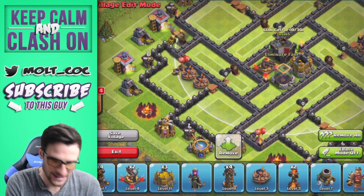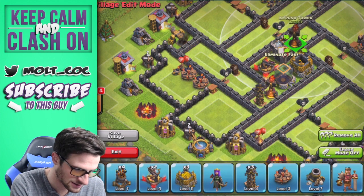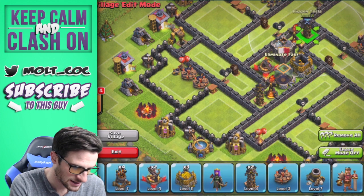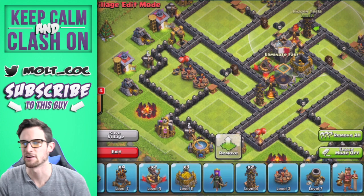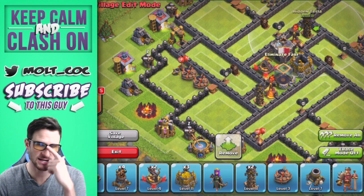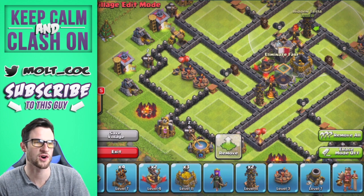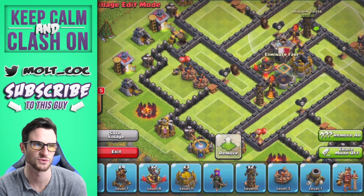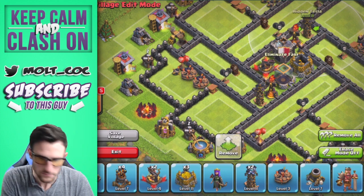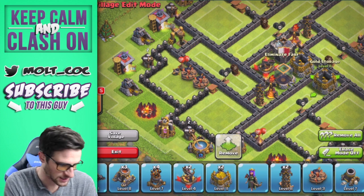We're going to throw in an inferno tower right here and a tesla right here, inferno tower right here and a tesla right here. For anyone who's Town Hall 9, you can still use this design - just throw some teslas in where those infernos are, or giant bombs. You can always switch those up, or even builder's huts.